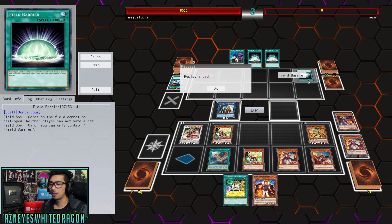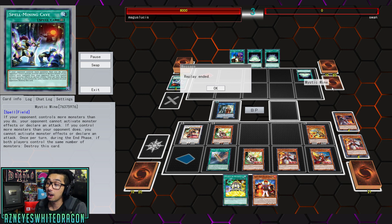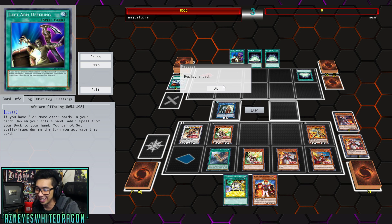I really liked how he outplayed the guy because Field Barrier makes it so neither player can activate a new Field Spell card. So he actually outplayed his opponent because of the way he activated it — he can't actually face up another copy of Mystic Mine, which I think is absolutely hilarious.